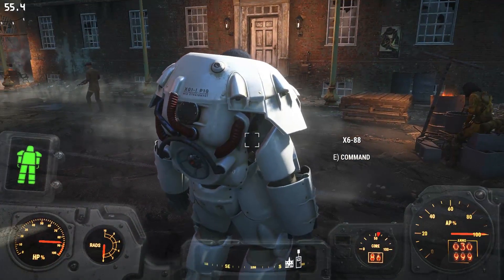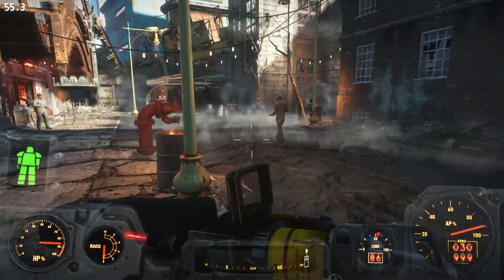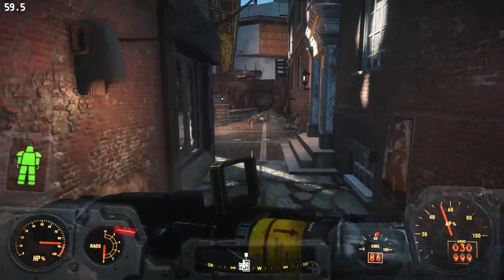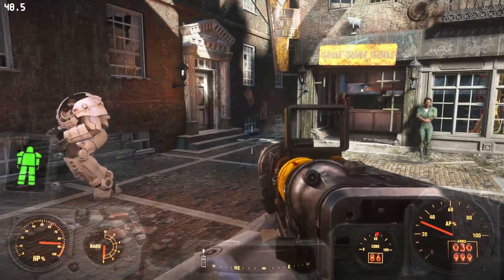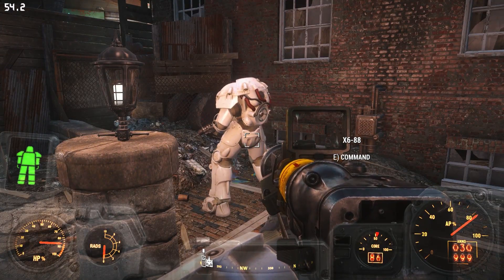But as soon as I pull my gun out again, now he's equipped with the assault rifle. Let's do the whole thing over again — run to the opposite side of Good Neighbor and watch my screen as X6 has the assault rifle. There, it's shaking right now. I know it's kind of hard to see unless you're playing it, but the entire screen rumbles.